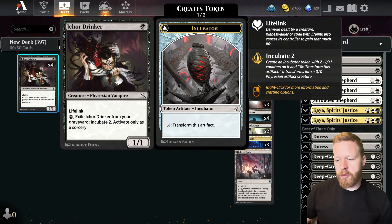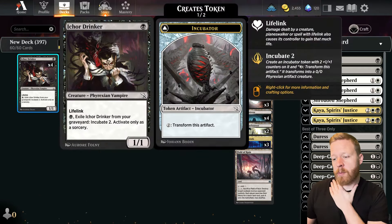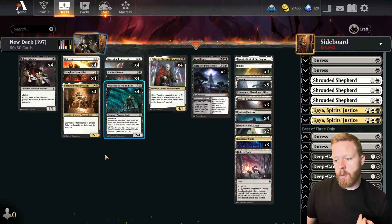We're going to try out Icord Drinker — 1-mana 1-1 Lifelink. Not the strongest card, but for 1 black mana you can exile it from your Graveyard to Incubate 2, only as a Sorcery, so you get a bit of value if it dies. The big thing is that it's a 1-1 Lifelinker that will hopefully get bigger from the other Lords, gain us some life, and just be an early creature to Convoke with.